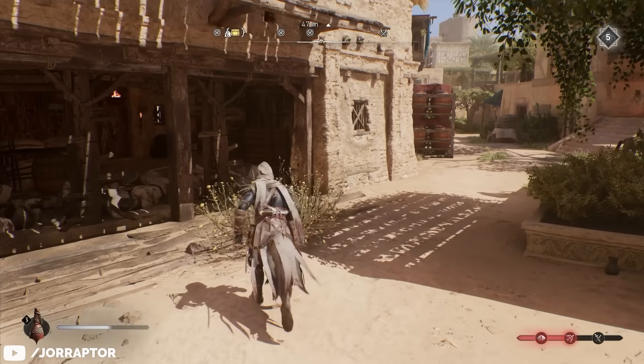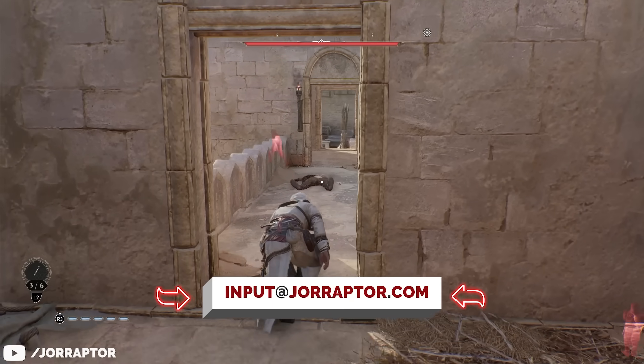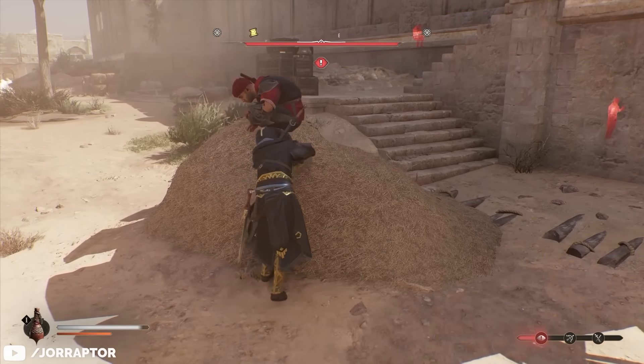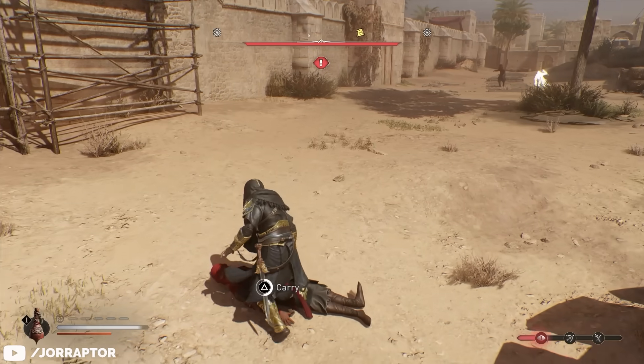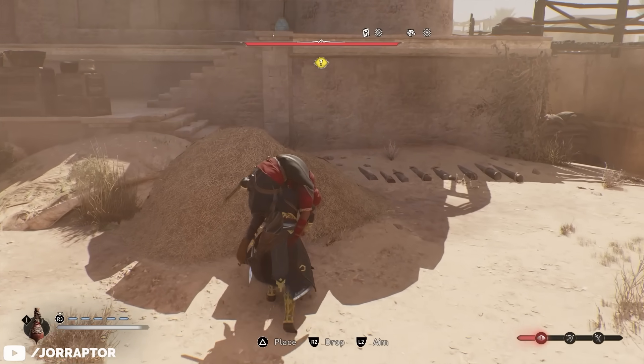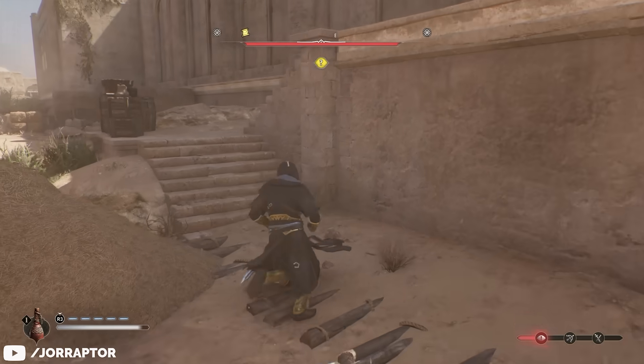Starting with a really cool stealth trick from Quinten, who reached out via the input at youraptor.com email address. I rarely hide bodies — it takes too much time to pick them up and find a place to put them if there's even anything close by. So it's super nice to know that there's a way easier and faster trick to leave no traces behind.